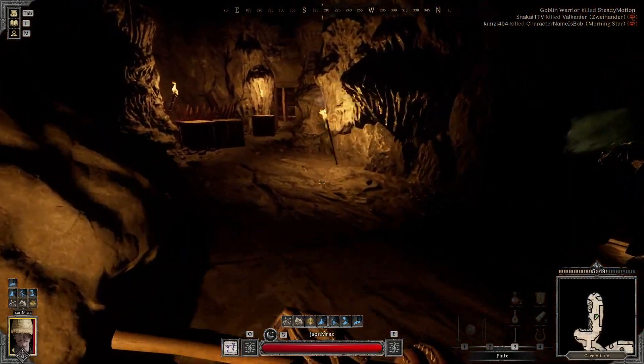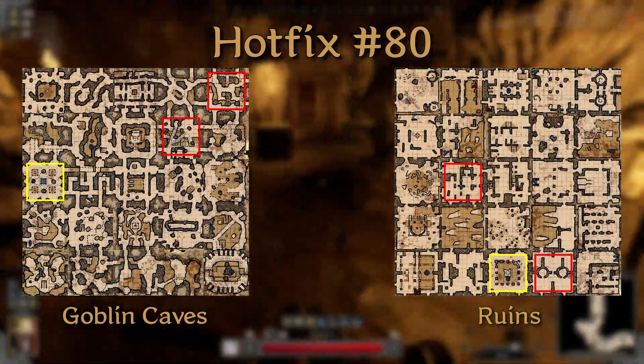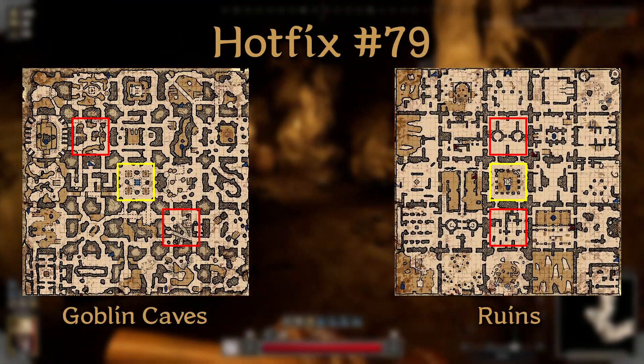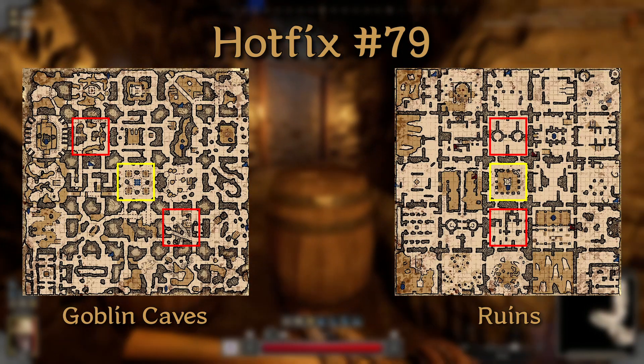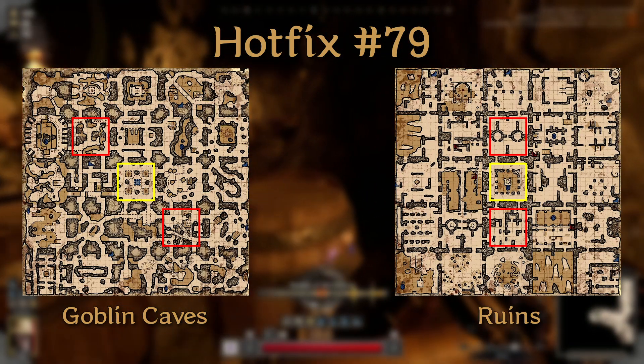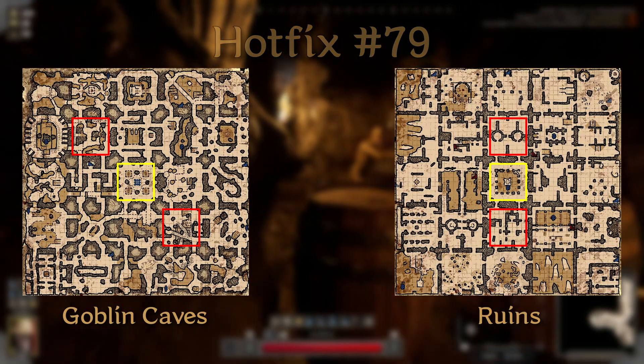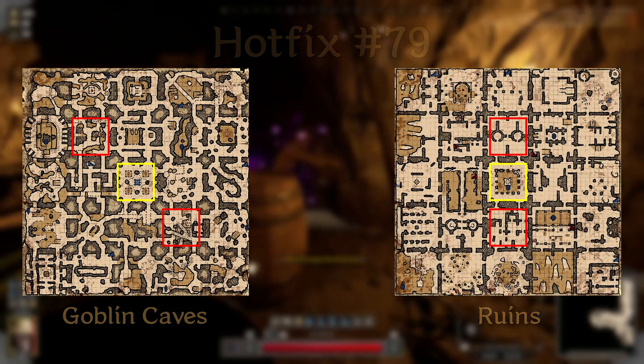Now before Hotfix 80, Goblin Caves and Ruins had a consistent dungeon layout. You always knew where the bosses were and the loot rooms between them. With continuous dungeons and early wipe, players would all fight for this loot — it was a blood bath. You'd always have people waiting for you to finish the boss and then more people spawning in.